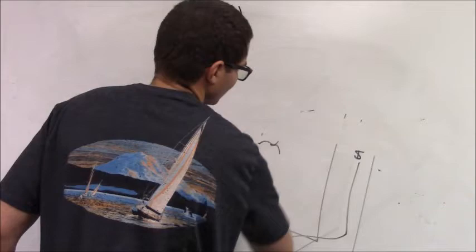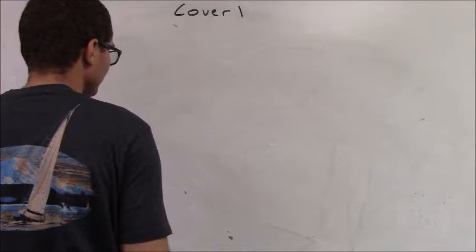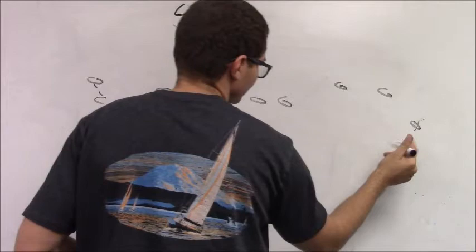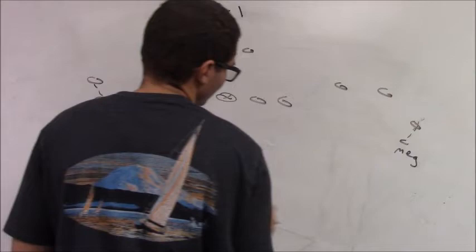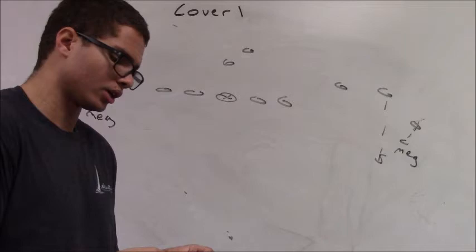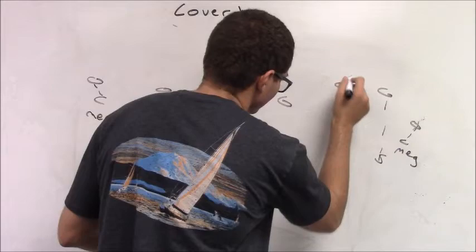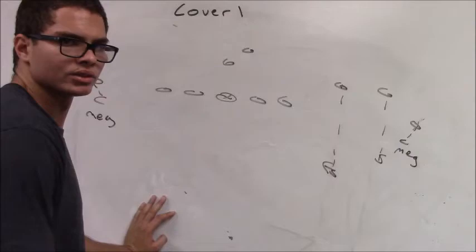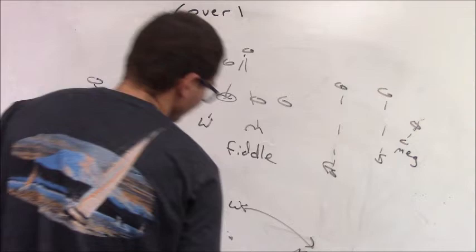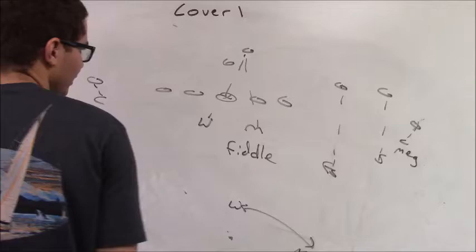Three by one: we always match numbers in cover one, meaning I'm always going to rotate my weak and free safety to the multiple receiver side. I always rotate strong. Corners are in mag with divider leverage, one by one. Strong safety, you have two with divider leverage, five by one. Free safety has three — we always rotate strong toward the multiple receiver side, never rotate weak. Free safety, you'd have number three with divider leverage, seven to eight yards off, one yard outside. Will and Mike, you fiddle the back. Weak safety is now the middle of the field player.